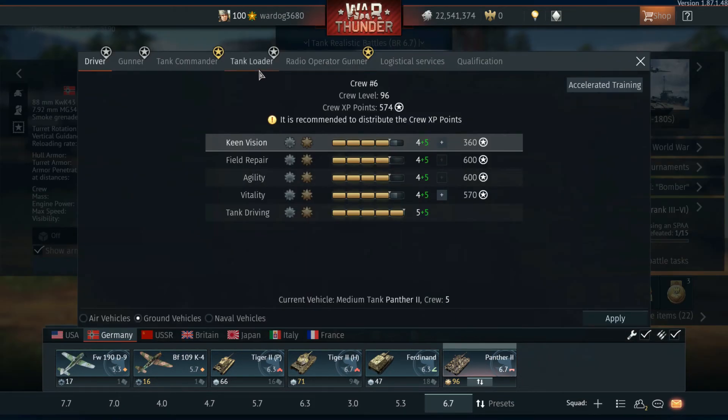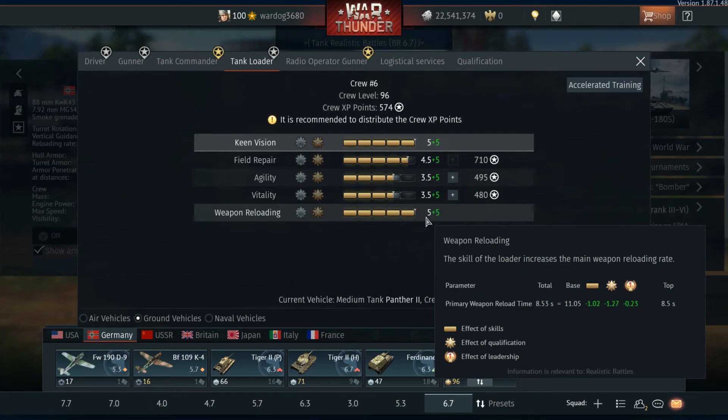It can make enemies take their time with shots, get to locations quickly for the advantage, and above all it has a great gun - the 88 millimeter KwK43 cannon. I absolutely love this gun. Reload rate is 8.5 seconds - I do have this crew completely maxed out on reloading. The base reload was 11.5 seconds, so there's a big difference.